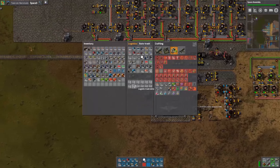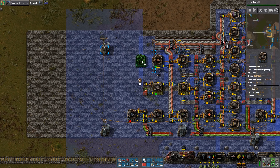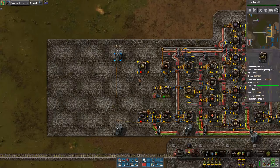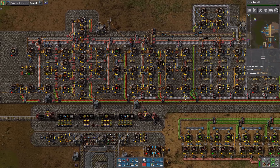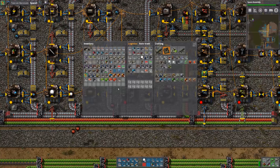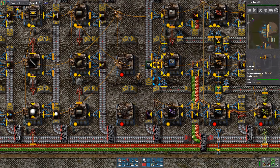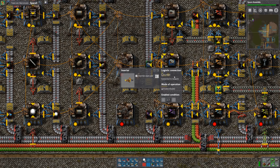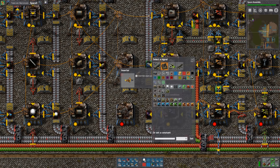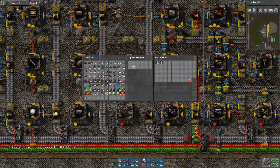I just want to do this so that we can start putting in modules in the red circuit build. The other thing I want to start making are the assembly machine 3s. Let's check over here — oh yeah, cool, I did leave myself room for that. So let's make another buffer chest and put that there. I haven't limited this one yet, so let's limit this to a hundred. And then we can remove the limitation there and set the logistic requests to the same quantity.